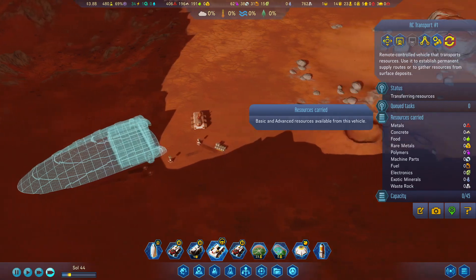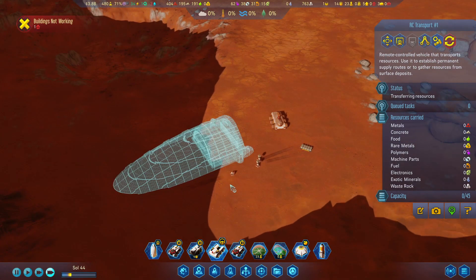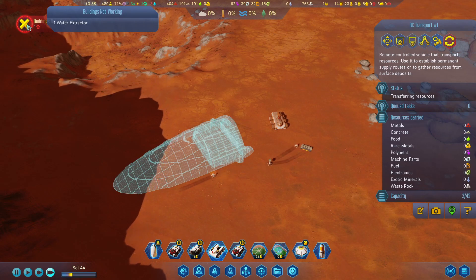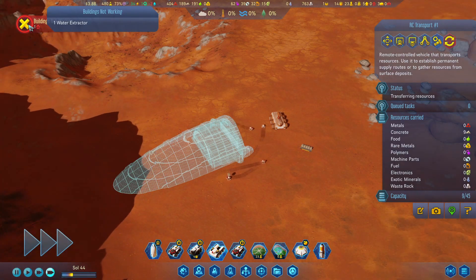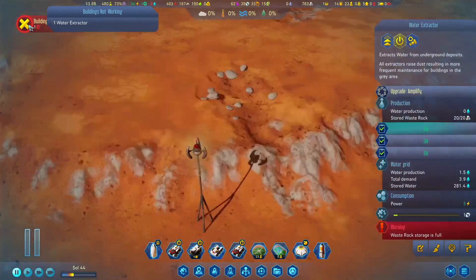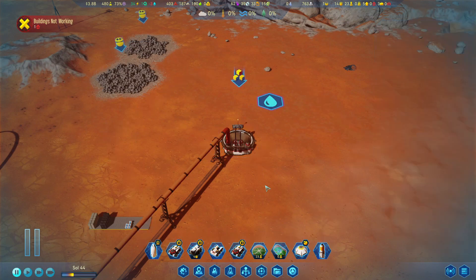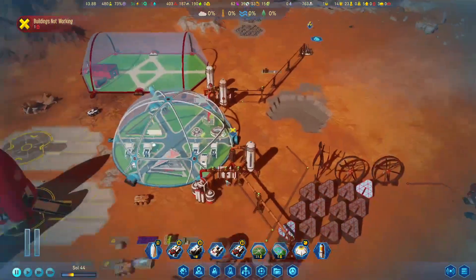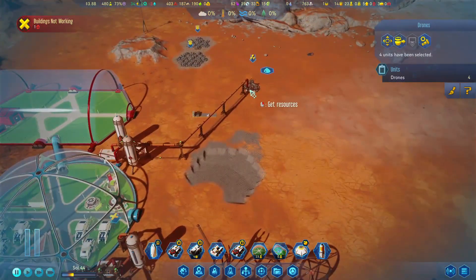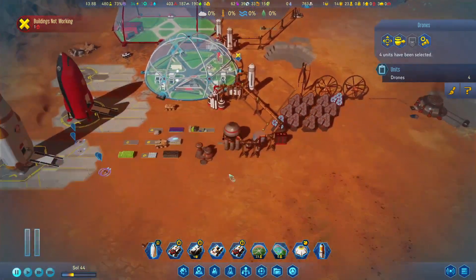I'm basically watching the rover to see when it starts loading concrete. What's wrong with the rover? Not the rover - oh, it's full of waste rock. Do you have a bunch of guys not doing anything? Yes, you guys are not doing anything. Get resourced and empty out.